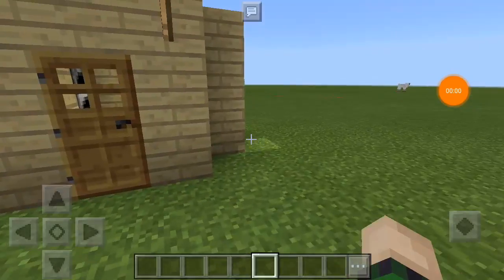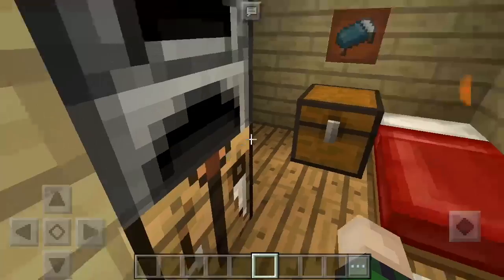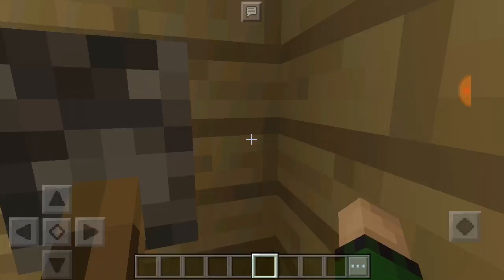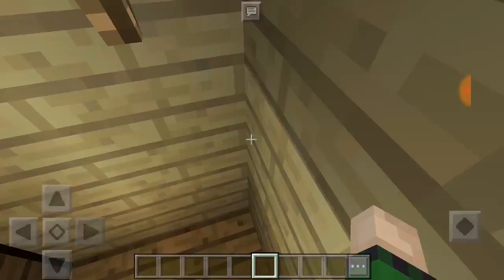Hello guys, welcome back to another video. I'm going to show you this magic — there was a wall over here, and boom, ta-da! That was a super cool trick, and I'm going to show you how you do it perfectly so no one will see your friends.